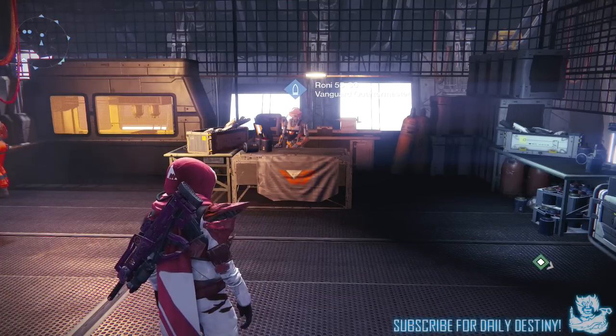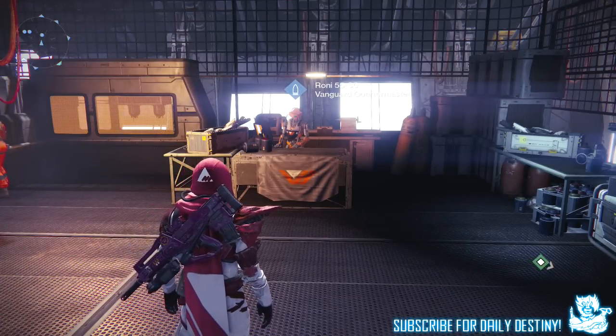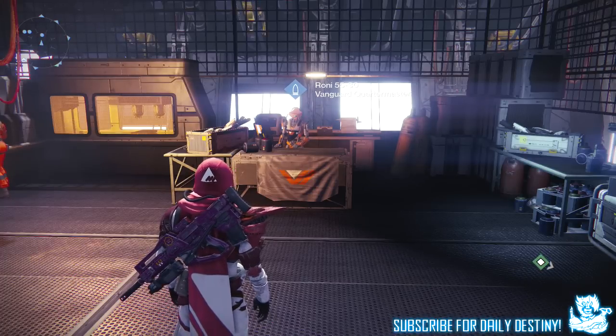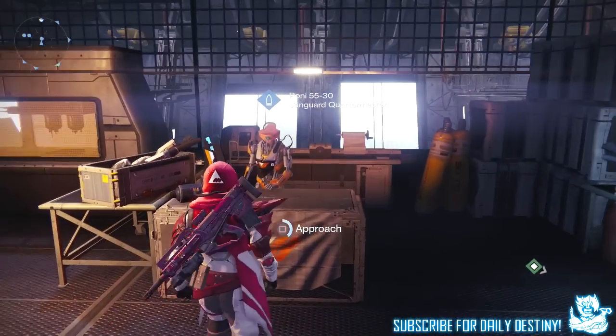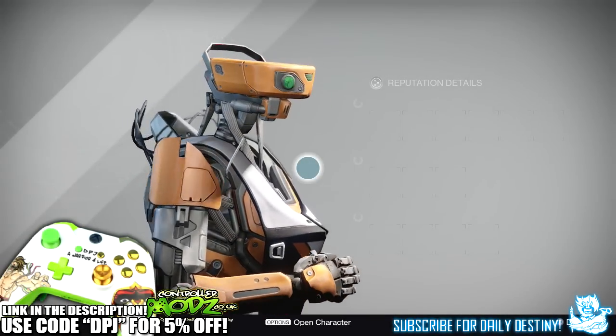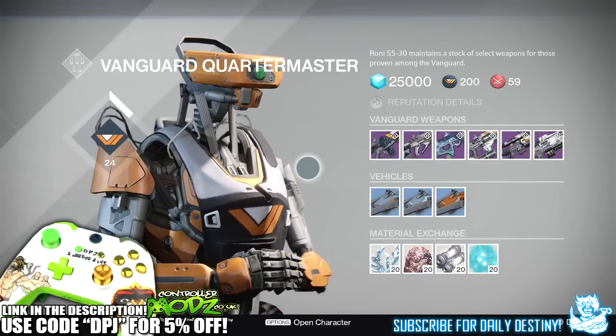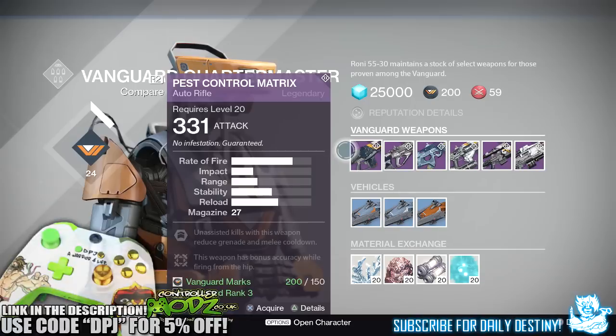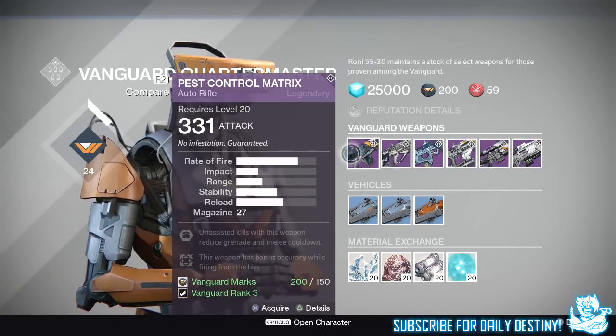What is going on guys, it's your boy DPJ here today with another Destiny video. In today's video we're going to be taking a look at the new Vanguard Quartermaster vendor weapons coming with House of Wolves on May 19th. Before we get into the video, if you could leave a like it really does help out — let's try and reach 4,000 likes. Getting straight into the video...